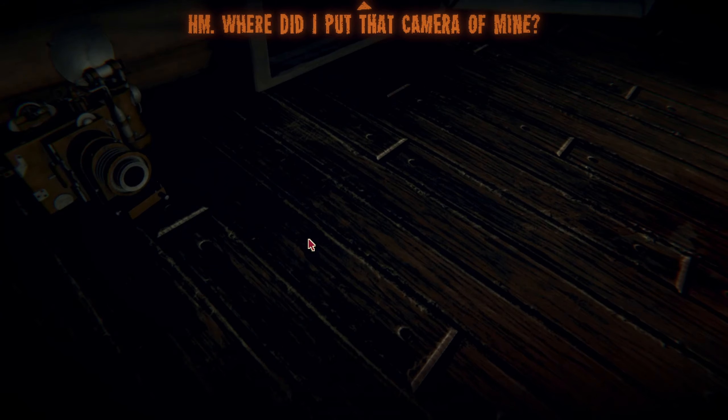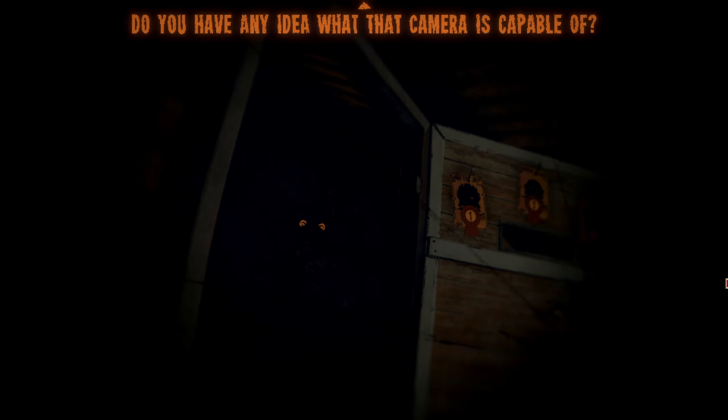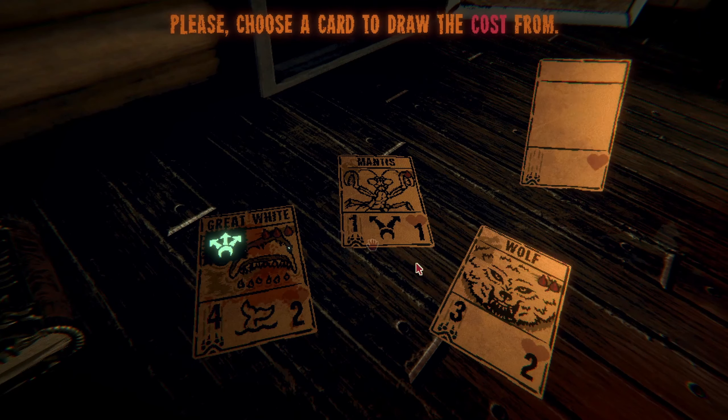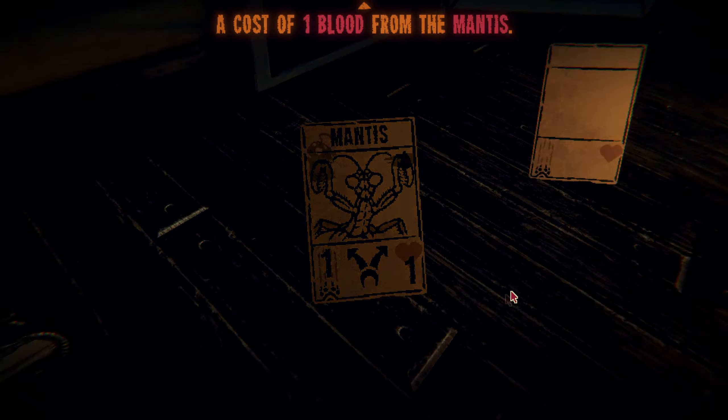Oh my gosh I'm an idiot. Alas, it is time for you to perish. I did not do well. 'Hmm, where did I put that camera of mine?' 'It's right here, sir.' 'Pathetic - do you really think I would leave film in there? Do you have any idea what that camera is capable of? Give me that. We have a memento to create. Behold, your death card - shall we begin to ink it? Please choose a card to draw the cost from.' Well, we want a low cost so we'll pick the one - a cost of one blood from the mantis.